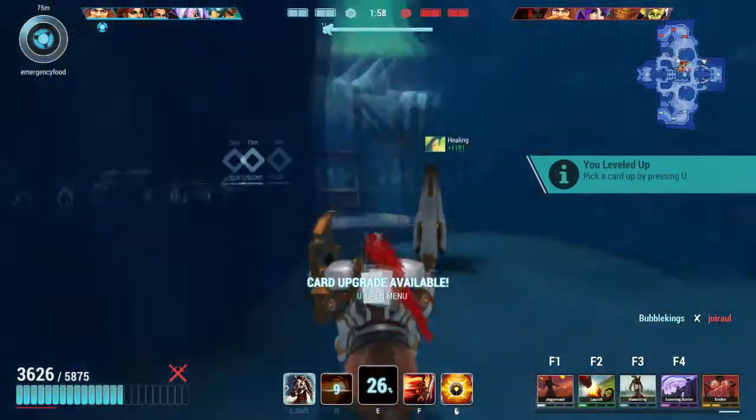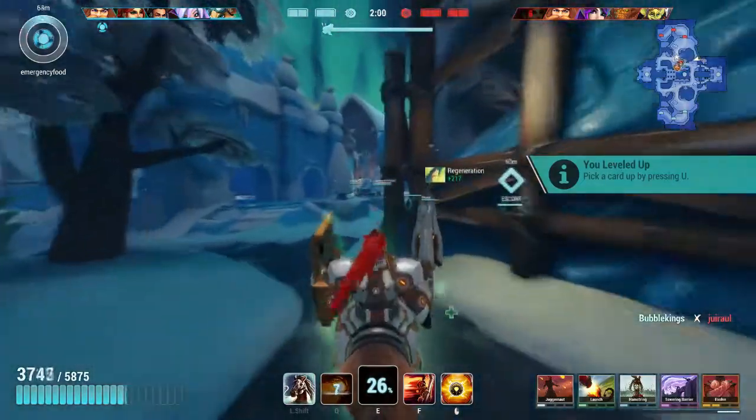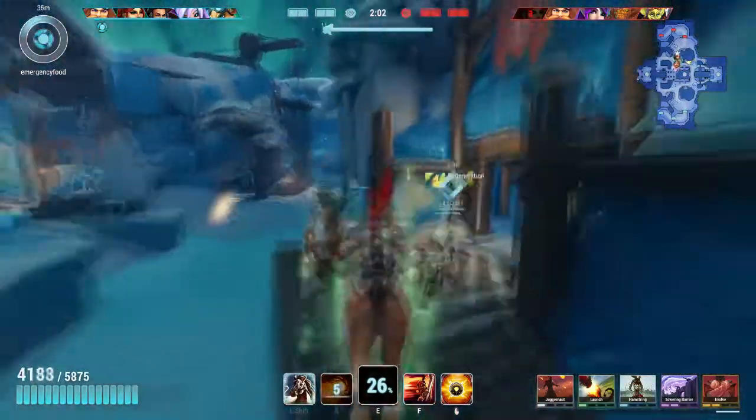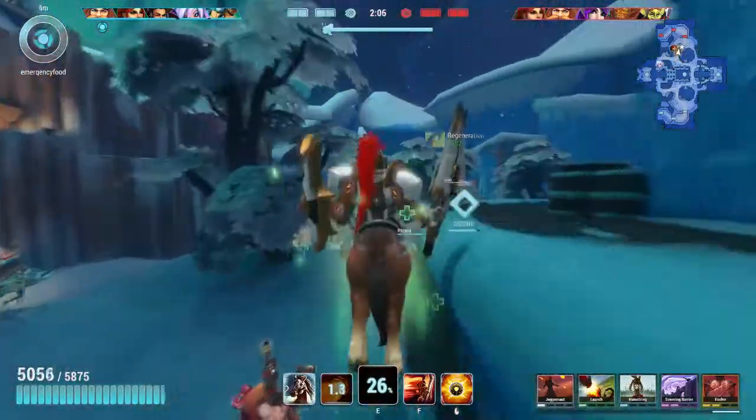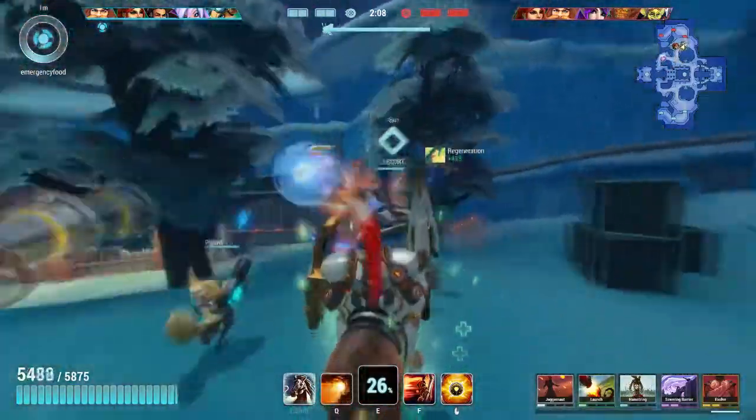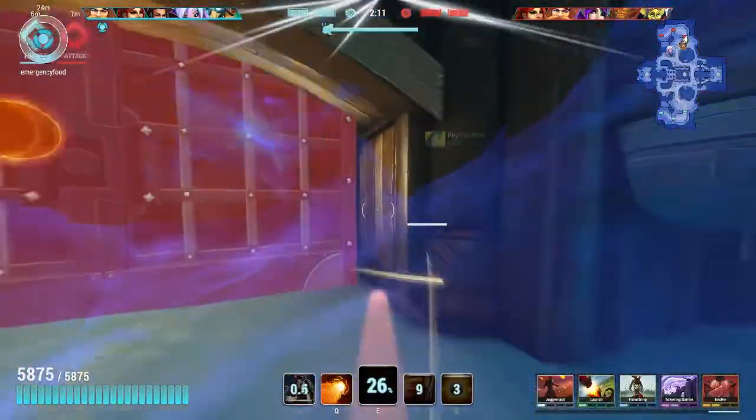Now we can upgrade. Let's go get the Towering Barrier upgrade. It doesn't increase the shield health too much compared to Aegis, but it's still an increase nonetheless. There's not really another card you want to pick up anyway in this scenario.